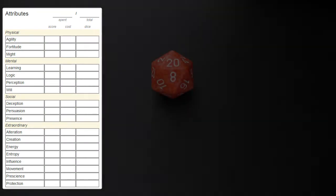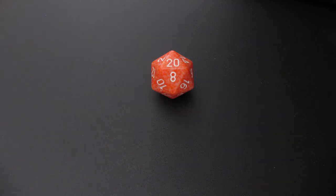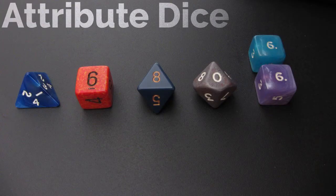With every roll, you will roll a single d20 die. Even with an attribute score of 0, you roll a single d20. However, as your attribute score increases, so do the number of dice that you roll. As your score increases, the extra dice that you roll with your d20 change. For an attribute score of 1, for instance, you roll a d4.